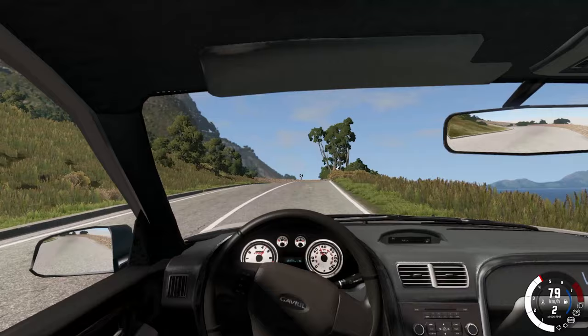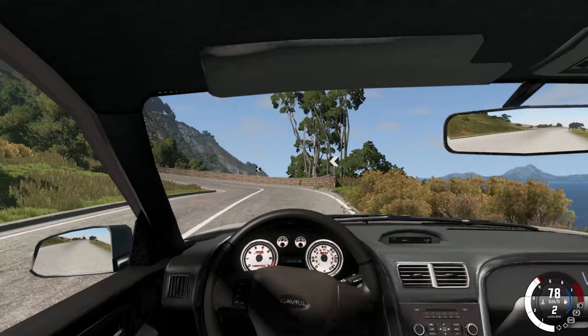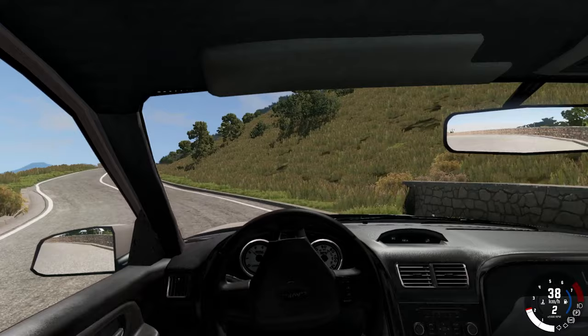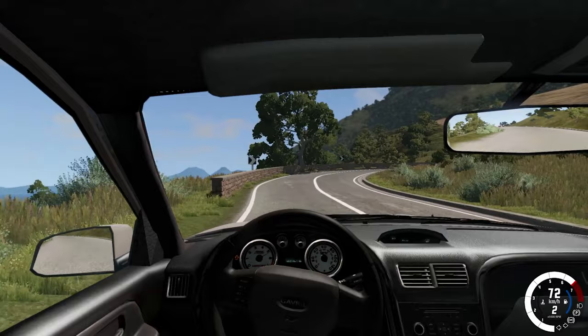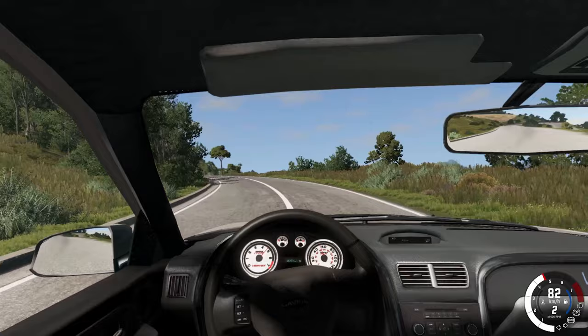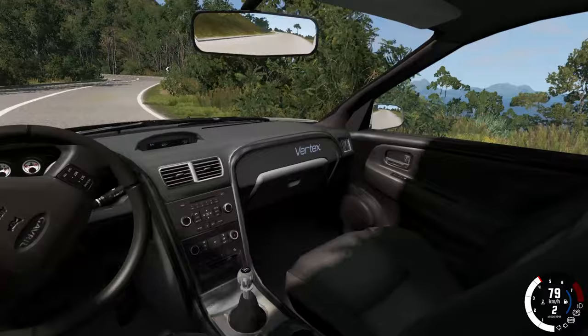As for the interior, it's actually pretty well made. The car tells you when all the systems kick in, such as ABS and the traction control. It also tells you when to shift — there's that little arrow that pops up, which is pretty neat. Generally, the interior is pretty well thought out and nicely detailed.